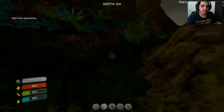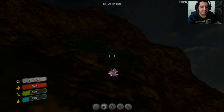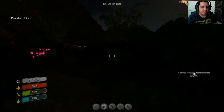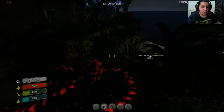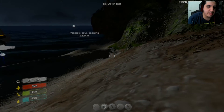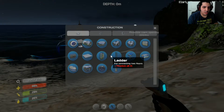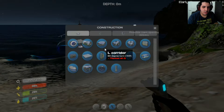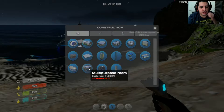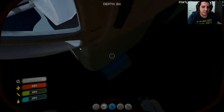Uh oh — night time approaches. Hopefully bad guys don't spawn in here like Minecraft. Let's go ahead and pick up some more lithium. There we go — got some lithium. Okay, let's go ahead and head back to base. Let's go ahead and make up a base here. Let's see — we're gonna build a base here. This is perfect. We're gonna need six titanium, no problem. Let's head on back into our warrior submarine.